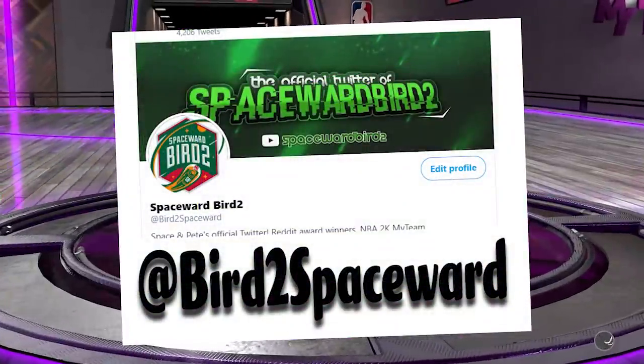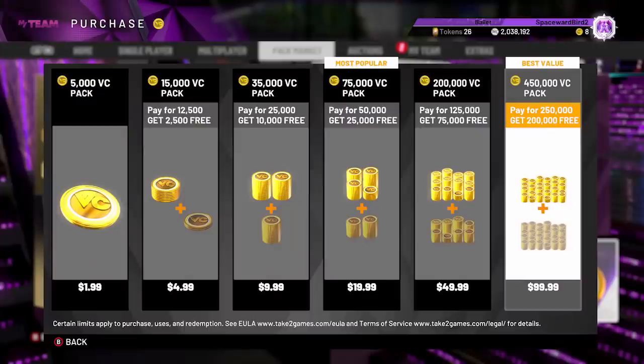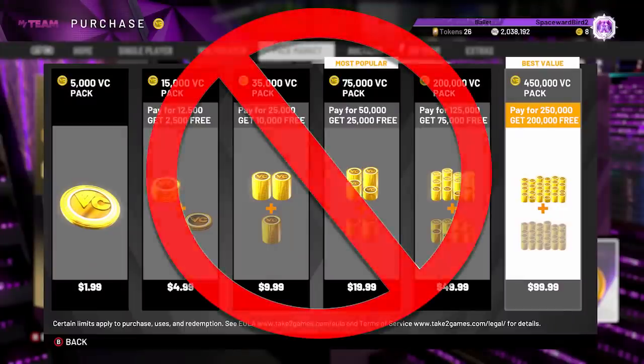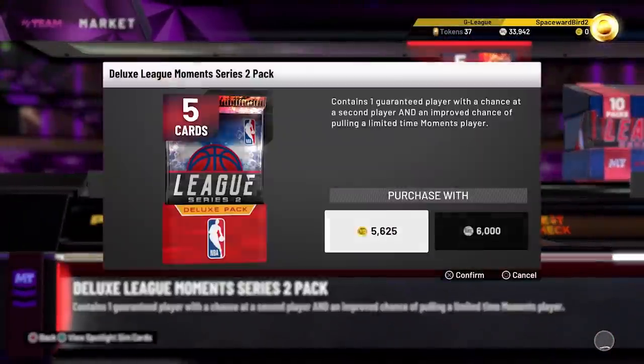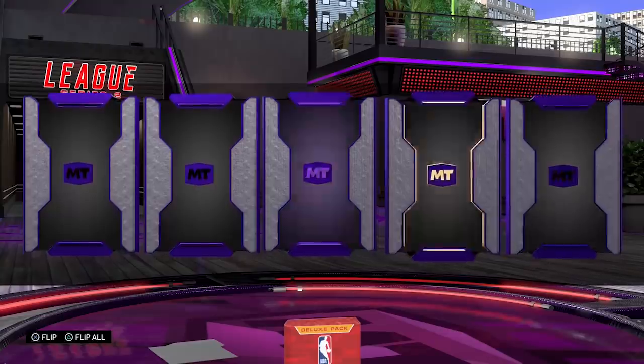It's hard to resist the temptation, especially if you follow MyTeam influencers on social media. By the way, here's where you can find us - give us a follow. New fire content is dropped, everybody's sharing their amazing pack luck, but they never share at what cost - just how many 50-dollar bills did you throw at VC before you pulled that amazing card, or how much MT did you waste?